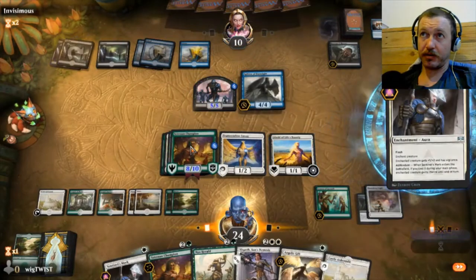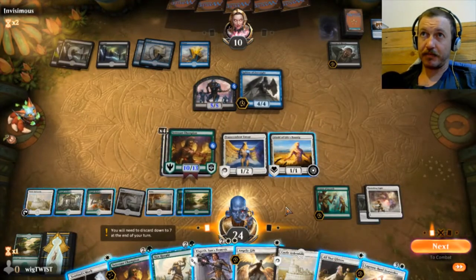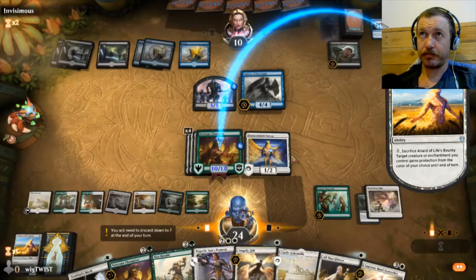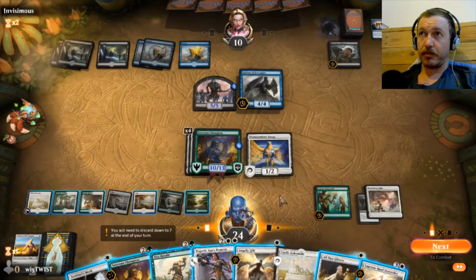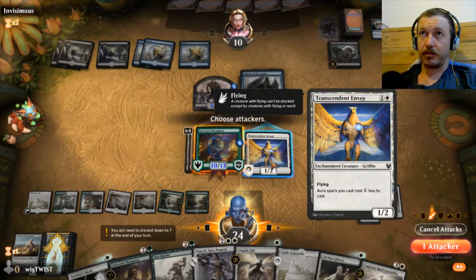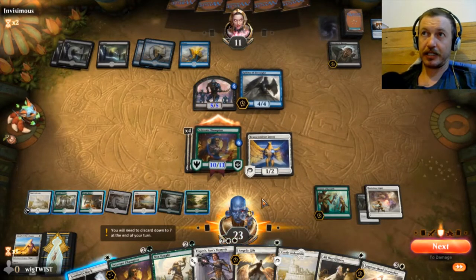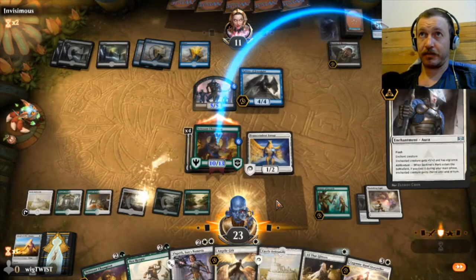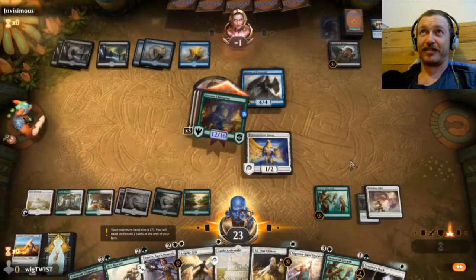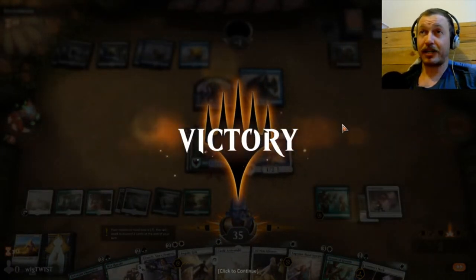I don't think he's gonna like our next turn. We're going to do a couple of draws, give him more buff, and that's the game. We'll pick blue. So that was busted, very very busted.